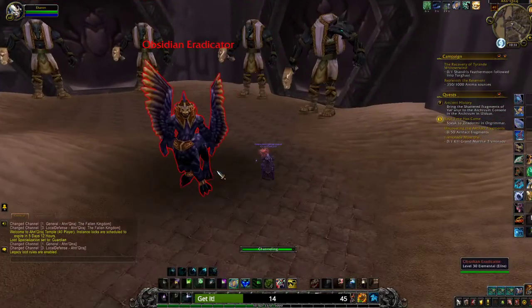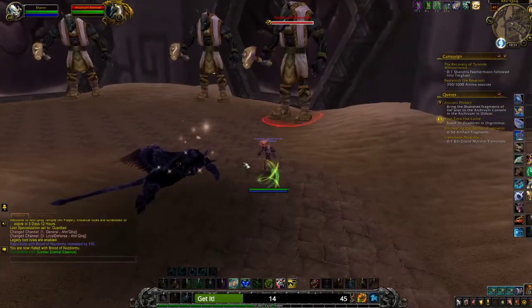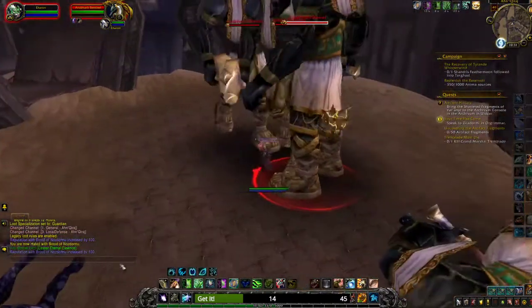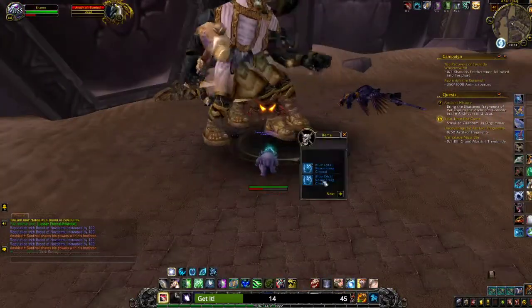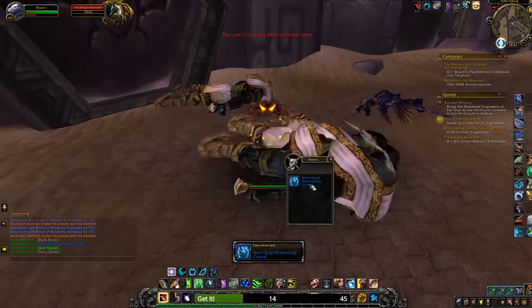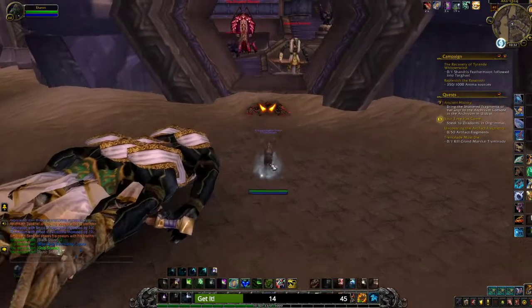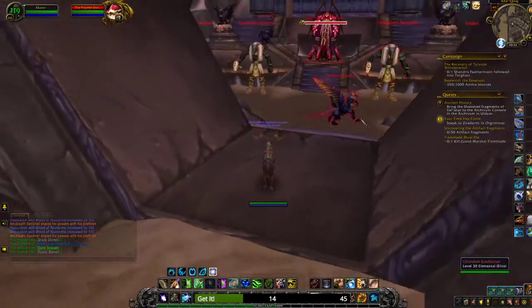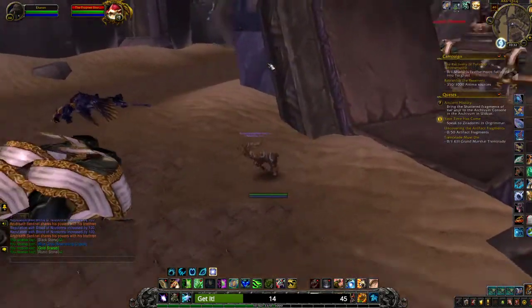Now there are multiple ways to do this. One way is you can just come in here and kill all this trash — I already got two blues. You can just keep going and clear all this trash. Don't kill the boss, then run out and reset.